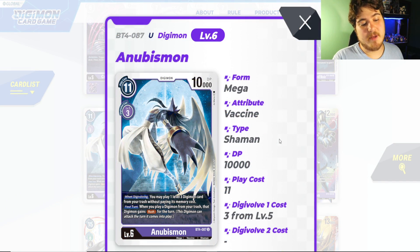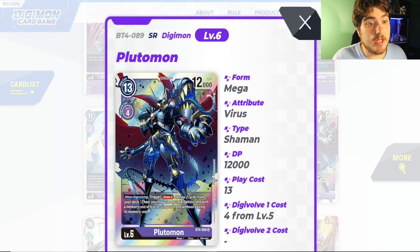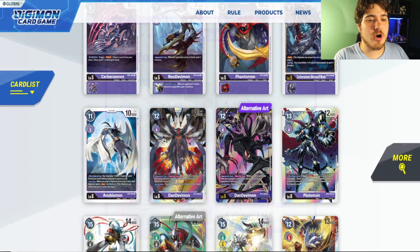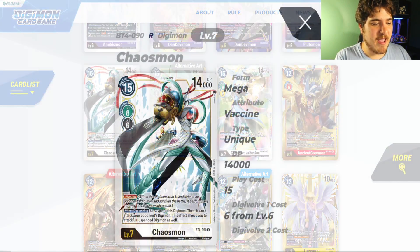Anubismon — definitely pick up your playset and just keep it. It's still good for a good while, Anubismon's never bad, it combos well with Mastamon. Budamon gets really good — Set 5 introduces another two-card kill spell that Plutomon can definitely take advantage of at six cost. Make sure you have your Plutomons because if you lose your Plutomons you're screwed — this card will spike, it will climb.